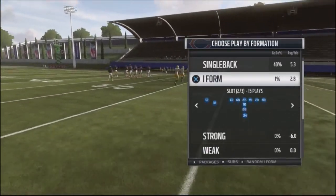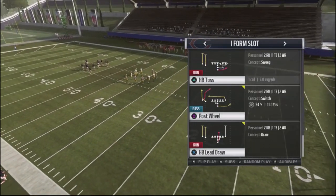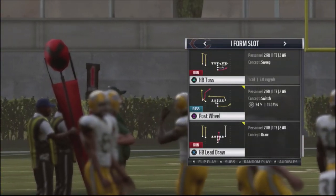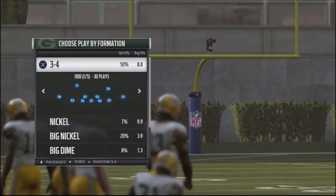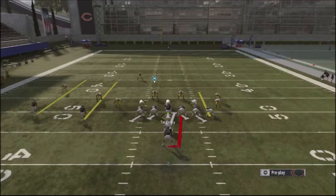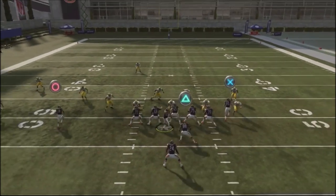I'm in the Titans playbook and I've basically got two different versions of it. I'm going to go ahead and use the halfback lead draw out of the I-form slot. We're going to run this against random 3-4 defenses. The key to this play is watching the center, especially if he's got a defensive tackle over him.